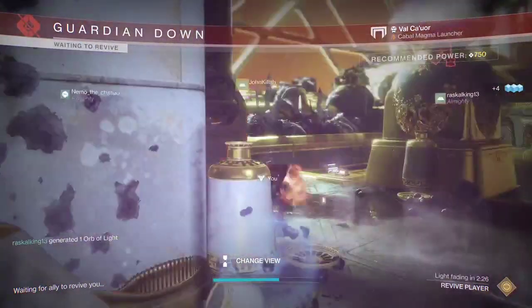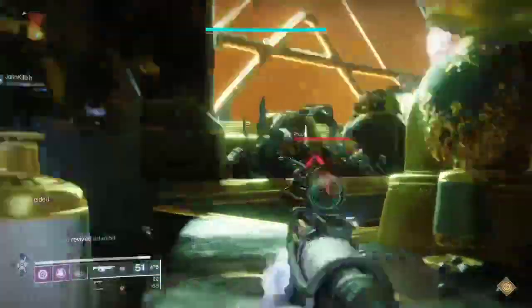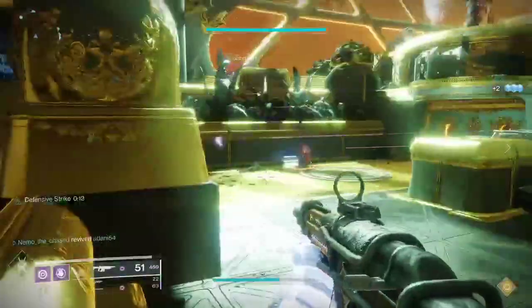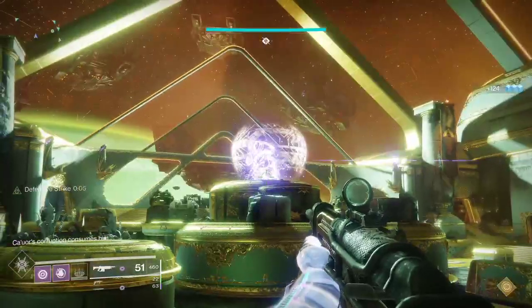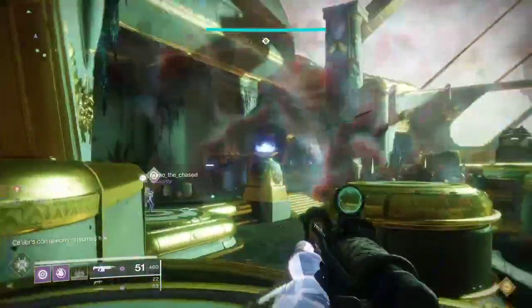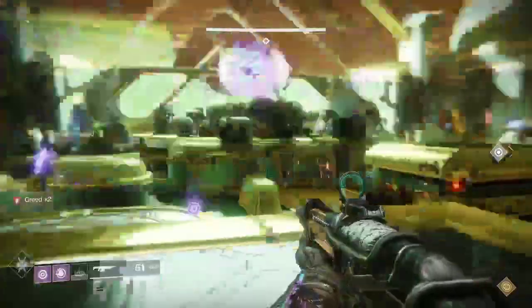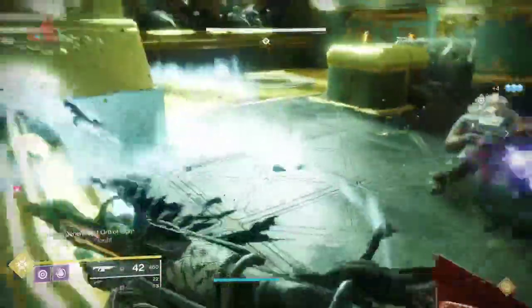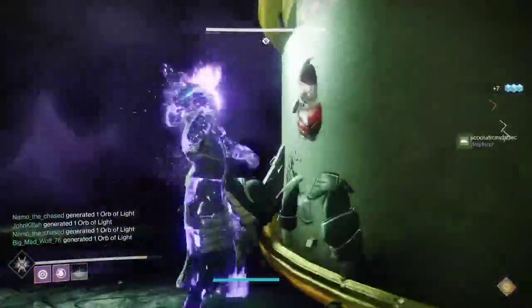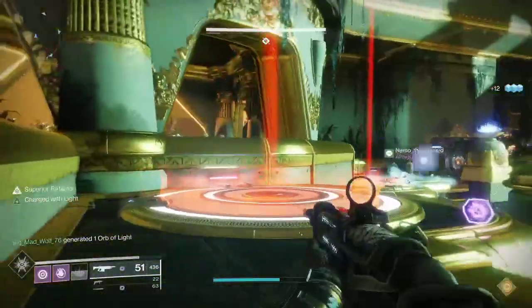After the Ads are cleared, the four people that are on plates will go back to their assigned plates, and they will shoot out an orb. The orb will need to be passed to each player — as long as somebody is standing on that plate they will automatically catch it. After they've touched the orb they go back to killing Ads, and then the person who touches the orb last throws it at the boss and takes you to the next phase.